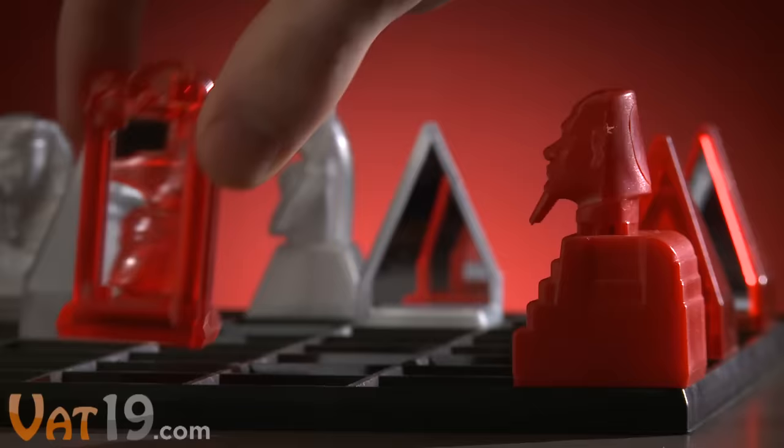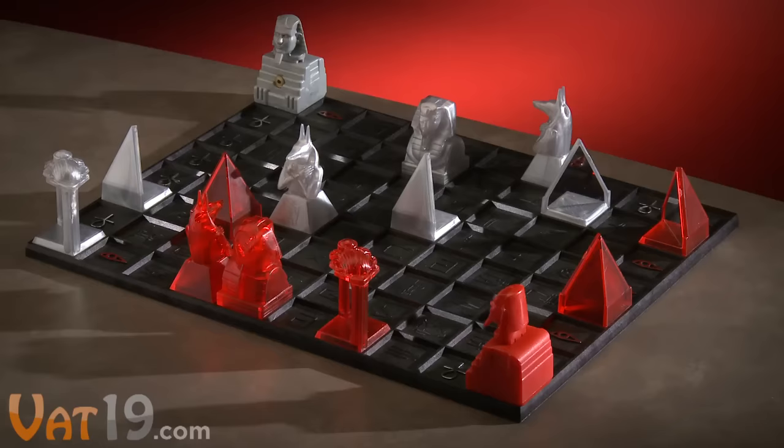Strategically use the mirrors to create a line of sight between your sphinx and an enemy piece. Then after you make your move, press your sphinx's head to fire its laser, eliminating the piece it hits.